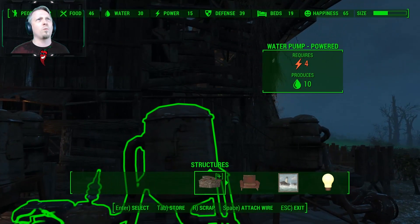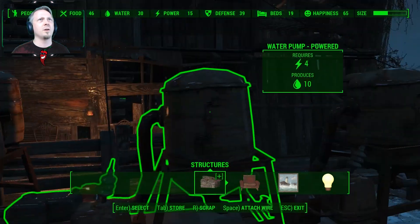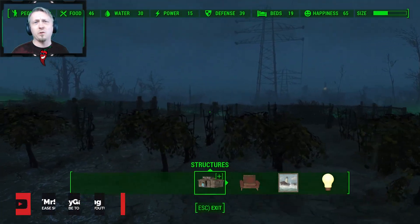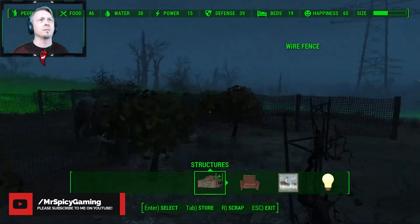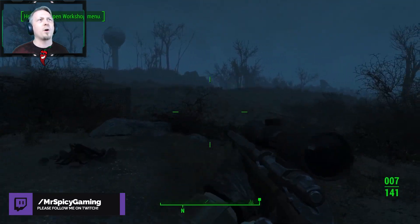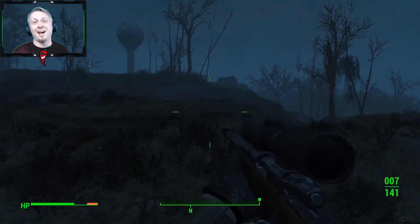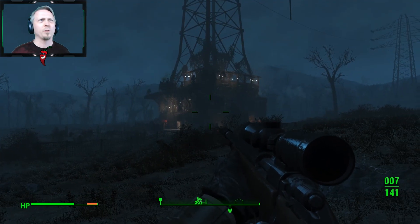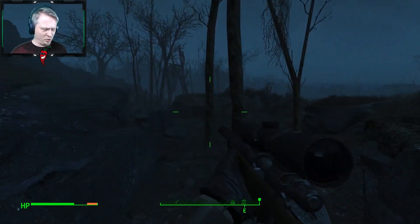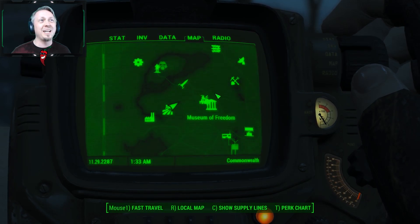I've got my water pumps going, but this one is disconnected — I don't have enough power for it. I'm very close now. I've got my Science perk unlock waiting for me to get another point, because I am now up on my Intelligence. I just need to get one more point to get Science, which would mean I could do the industrial water pumps to help here and more importantly help with Sanctuary to produce more.